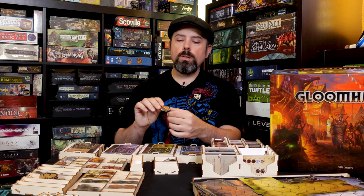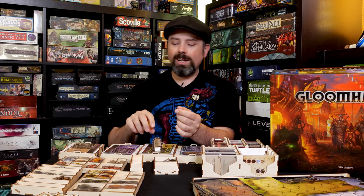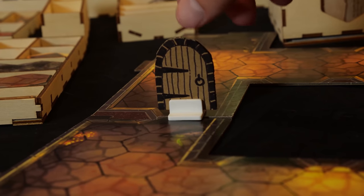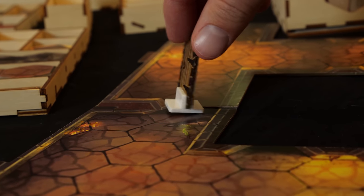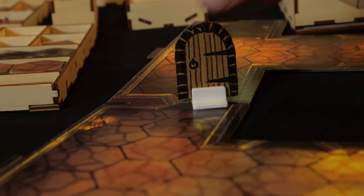Bonus tip number six: these are the doors — one side is open, one side is closed. We have a big table and couldn't easily see them. What my player Steven did was take a piece of cardboard, draw little doors on it, and use a standee base. Boom — door! You can see it from across the table. If you have a 3D printer, maybe print some out. You can turn them sideways for open or closed. Highly recommend it.